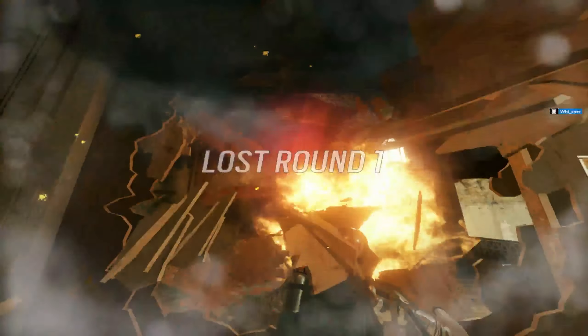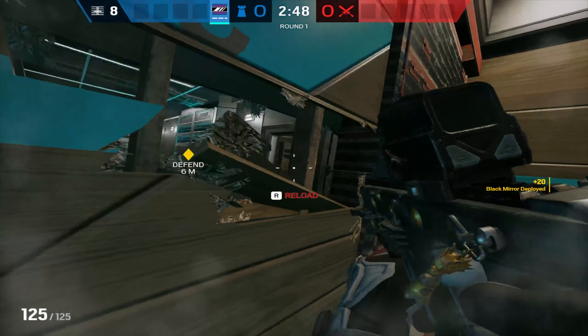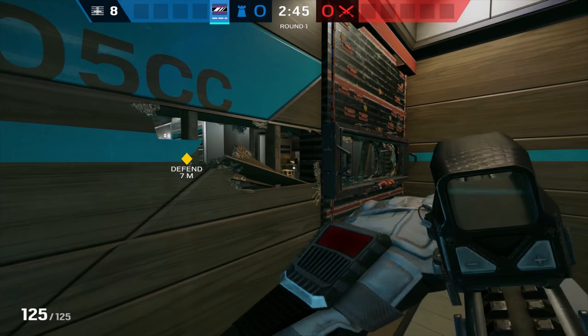The next one we're going to place is over here looking into the server room, on the far right. There are two ways you can do this: you can double reinforce the wall and place the mirror on the far left to peek the doorway, or you can do it like I'm doing here. I like it this way because attackers have two more angles to watch instead of just one — they've got to watch the doorway and your mirror hold, giving them more difficulty pushing in through the server side.